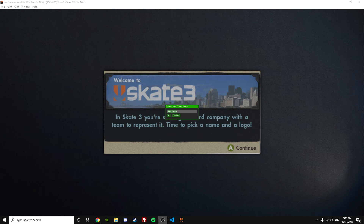You cannot start the game from fresh because when you try to create a team name, you'll get stuck on a black screen, meaning you cannot play the game at all.